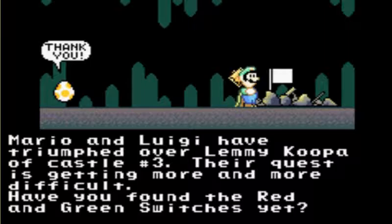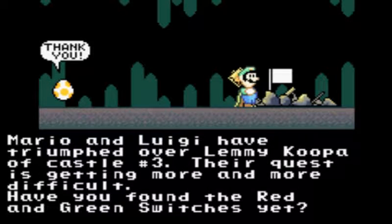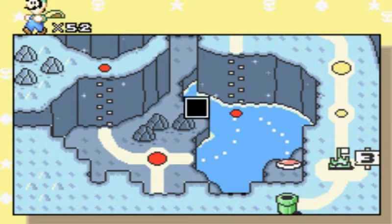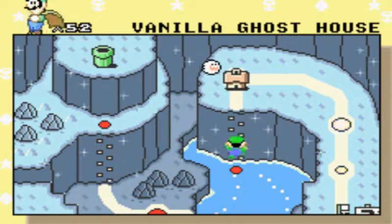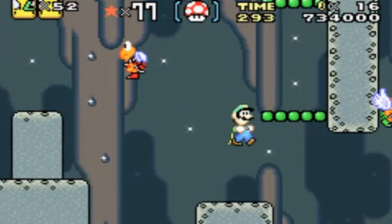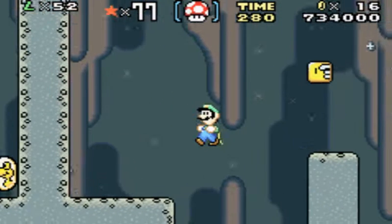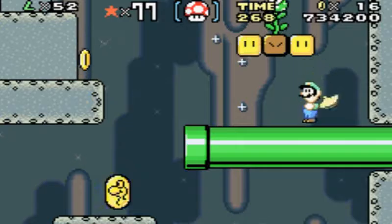Their quest is getting more and more difficult. Have you found the red and green switches yet? As a matter of fact, I didn't. Anyways, we can now go do the secret pathway. I'll probably do the secret level and then end it off, because this video is already getting lengthy and I don't have a lot of time to record. I'm literally recording this right before I have to go see a movie - I'm assuming my girlfriend picked Logan, since it's literally the day after it came out.